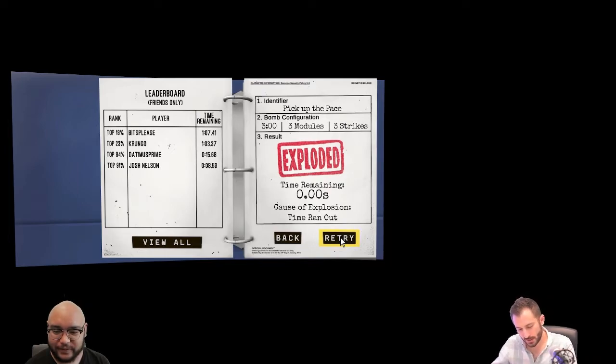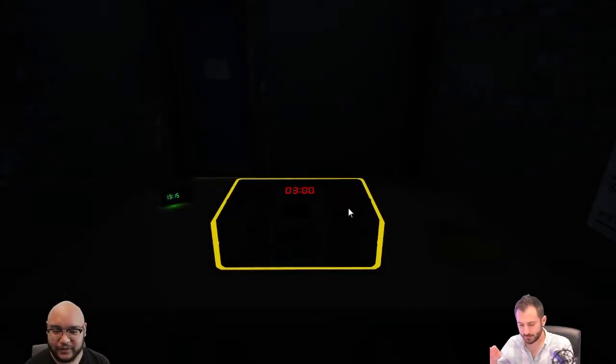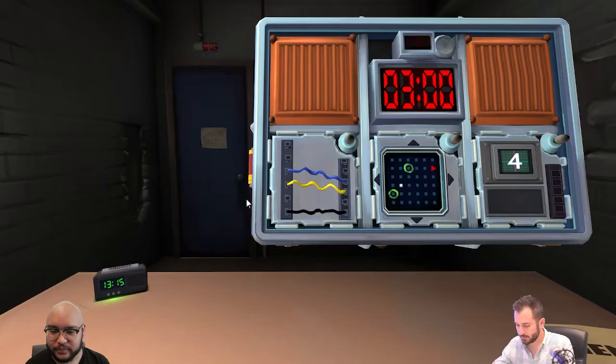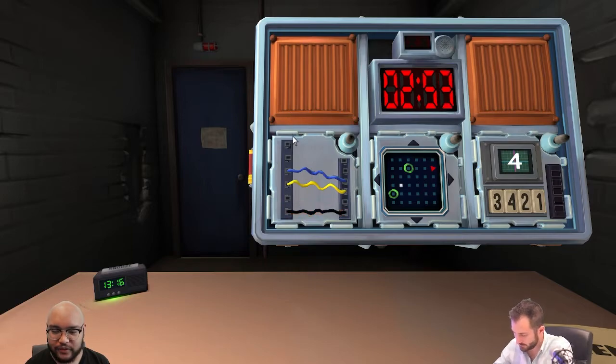Here we go — running it back. I don't know if it's going to be the exact same bomb or just the same modules. I've got wires: three wires, three wire holes — still six spots but only three wires — blue, yellow, black. Cut the second wire. Green.